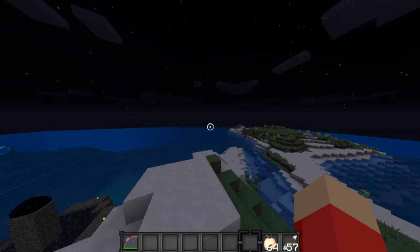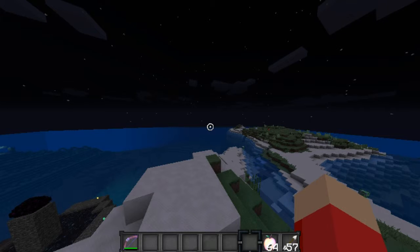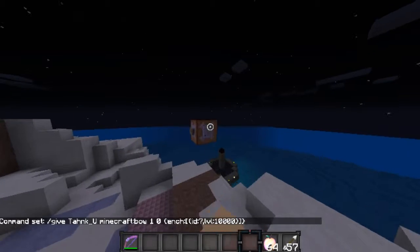I'm naming the most interesting enchantments. Unbreaking is 34. Luck of the sea is 61. Thorns is also a great one. You can mess around with this for as long as you'd like — all the IDs are on the Minecraft wiki. Protection is zero, so you can take no damage whatsoever.